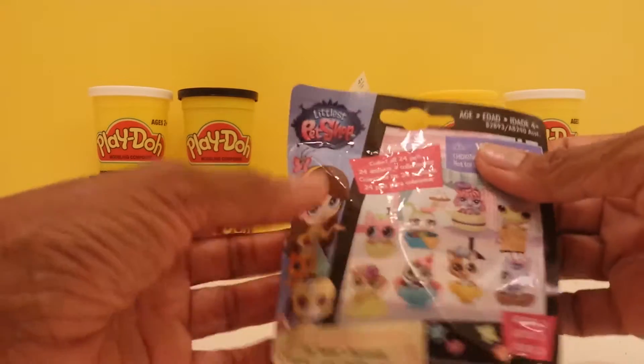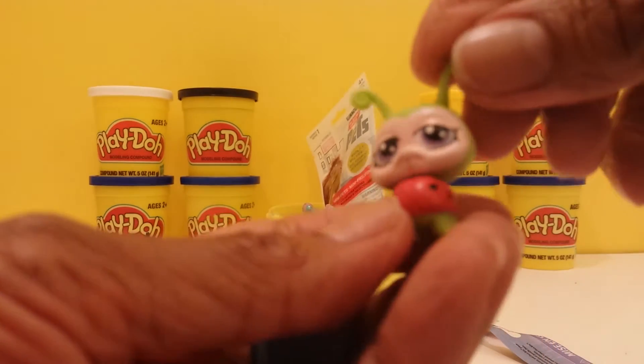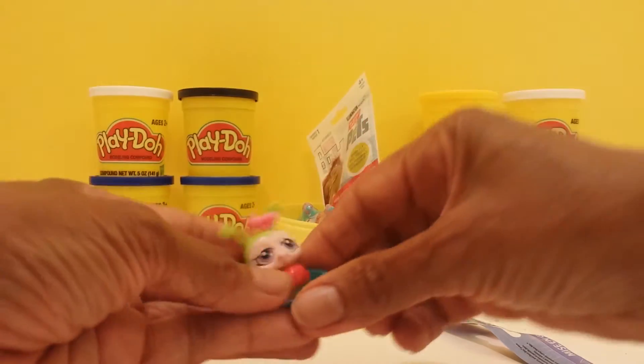Let's go on to Littlest Pet Shop. This is Series 3 Littlest Pet Shop, with a possibility of 24 different characters. No tear strip, so let's cut it open. Oh! I have not opened this before — it's a little Ladybug. They come with an accessory. It's a cute little bug that goes on a bug. Look at the legs — how cute is that!